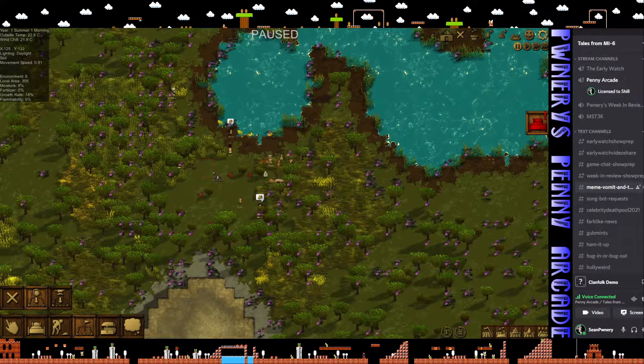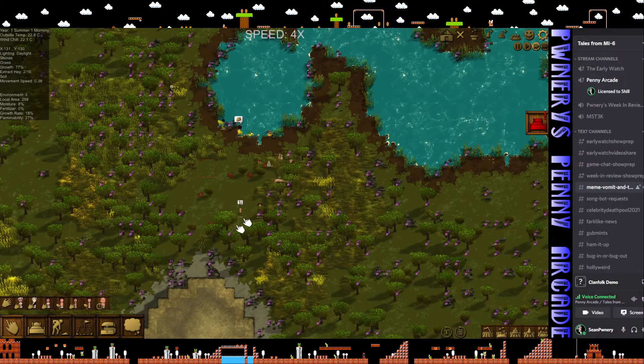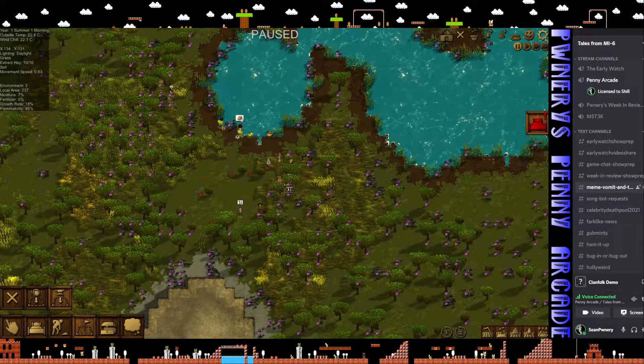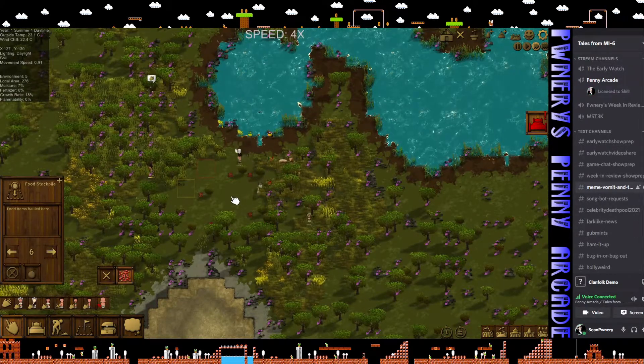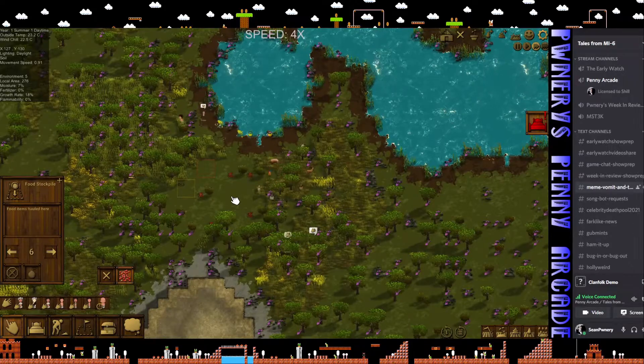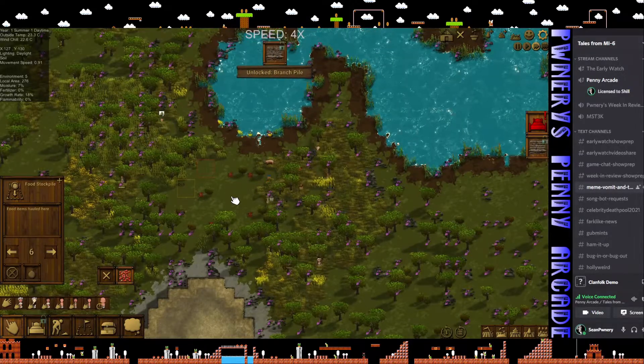I'll just set aside a little cube here for food. Then I believe I have a stockpile for materials, so I'll go ahead and leave a little square for that too. So now I've got a place for materials and food, and then we'll send these guys all out on their way.